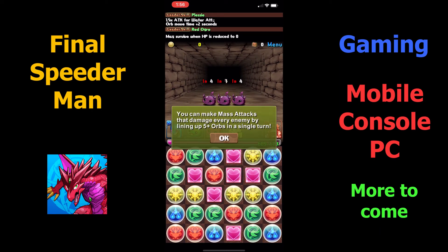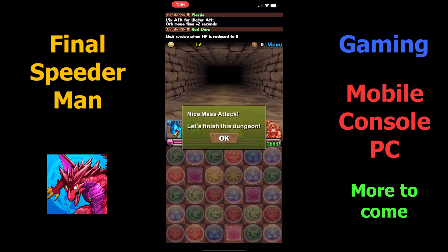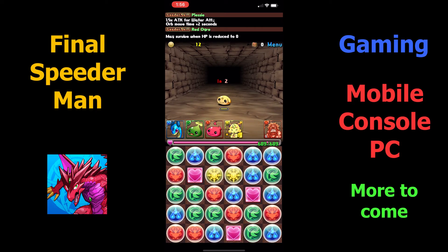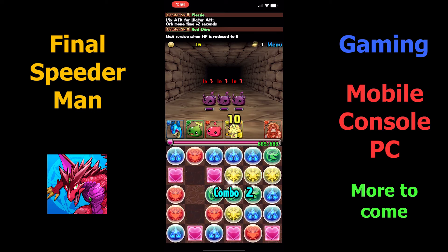In this tutorial dungeon we're going over combos and mass attacks. If you can match up five or more orbs in one line, then you're guaranteed a mass attack, which is going to attack all the monsters in the battle scene. This is a very good strategy if you just want to get rid of all the monsters right away. It can get a bit overkill — I can do another mass attack with my green elements, but I'm not going to use it. I'm still going to look for more combos.